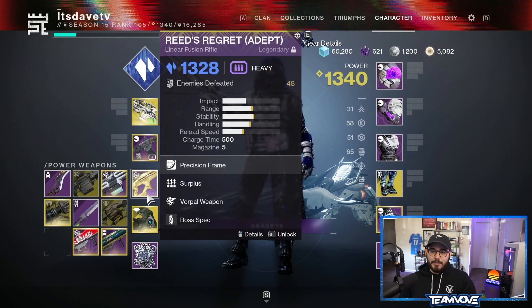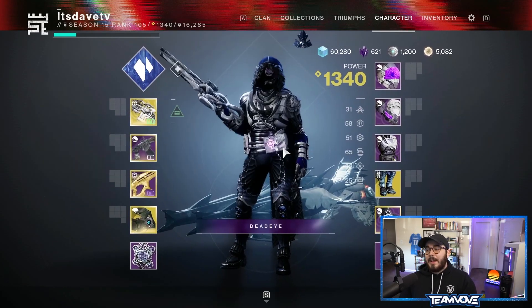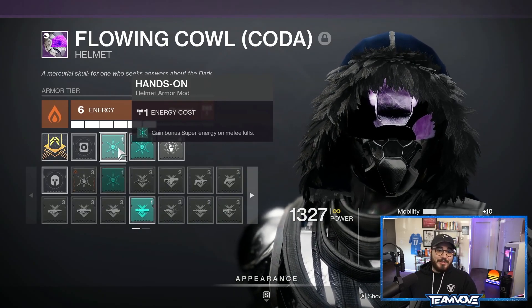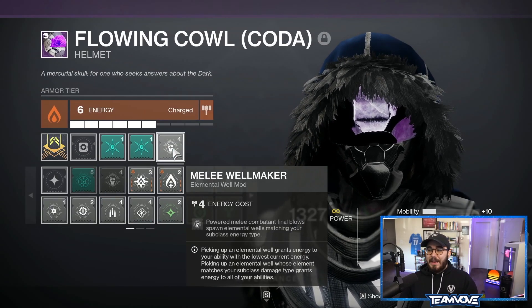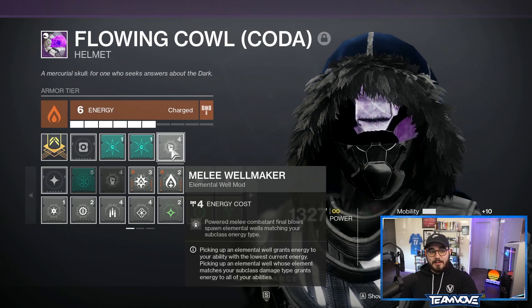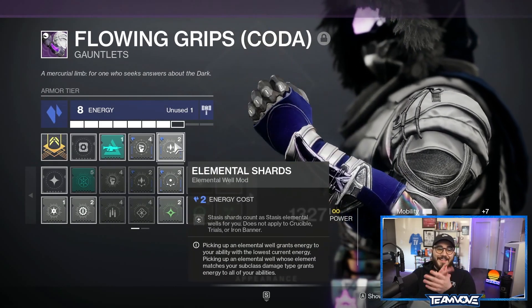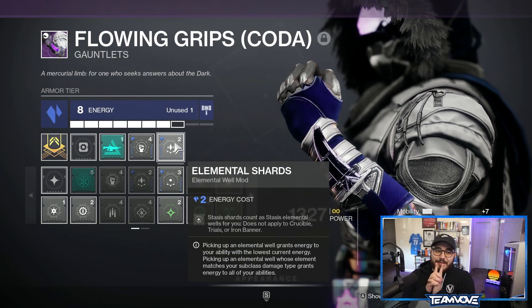Other weapons don't really matter — I have Reed's Regret with Vorpal, though I wish I had Triple Tap. You can use whatever weapons you want. I also have Null Composure because I had Anti-Barrier on it. Going over the armor, I'll focus on the specific mods you'll need. On the helmet, Hands-On costs only one and is in the artifact — highly recommend getting it since we're using the shurikens. Melee Well Maker: melee combatant final blows spawn elemental wells matching your subclass energy type, so with stasis it gives us stasis elemental wells.